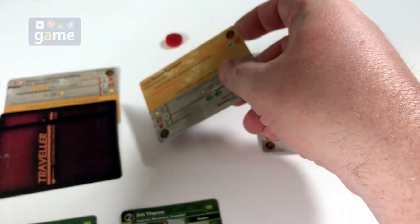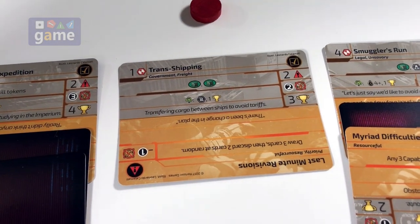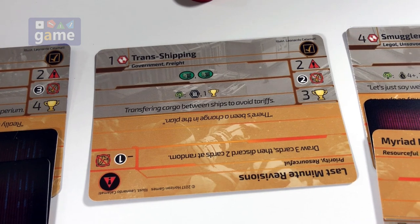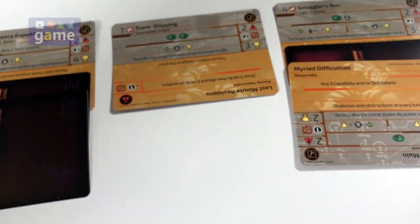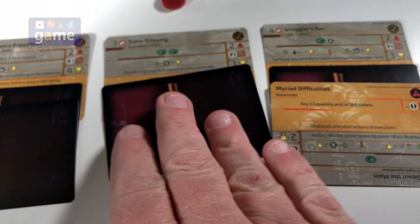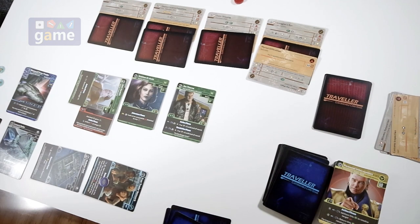We reveal a new mission contract. It is trans shipping - going to require two cargo. And we've got the admin skill too, so that's good. It's going to be worth three victory points with the admin skill. We'll put a conflict card out on that and discard all our tokens. That is the end of turn five.